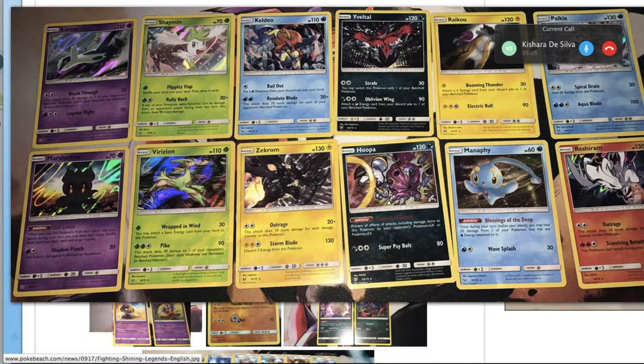Moving to the regular set: Latios — not too much to say about that. Breakthrough could serve as a kind of Tapu Koko to do spread damage, but it doesn't have free retreat and isn't really that good. Probably not going to see any play.